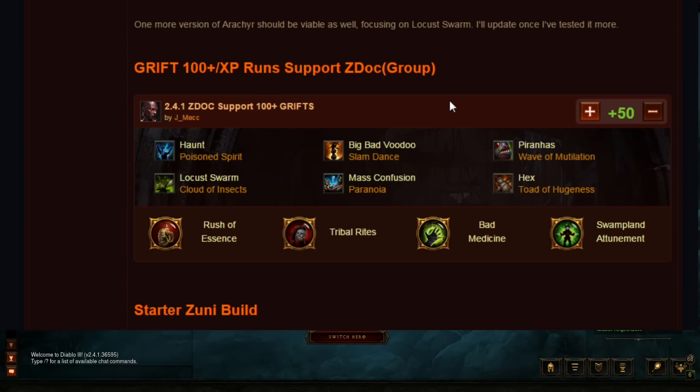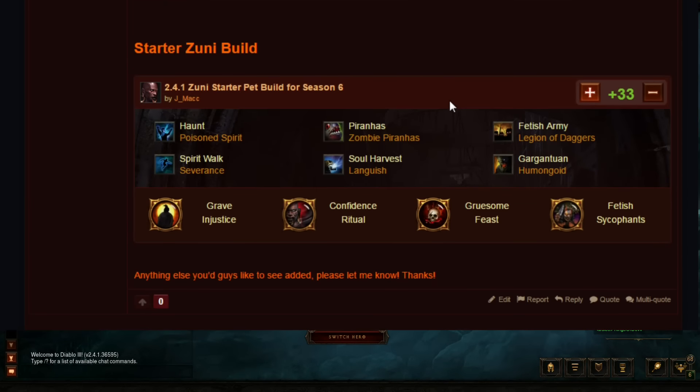The Support Witch Doctor for 100-plus GRifts or XP runs is your main spec for group runs. Unless you're doing lower-level stuff you can run anything, but for 80-plus XP runs going into the 100s for GR ups or pushing, this is your go-to. If you click the build it'll go over variations depending on whether you're running with an Archon Wizard or an Energy Twister Wizard and what adjustments to make.